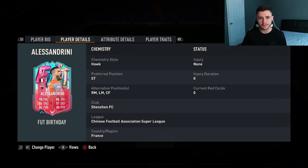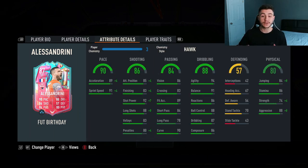If we look at his alternative positions we see a lot of versatility, which is fantastic. He can play striker, right mid, left mid, and also center forward. As you guys know, Alessandrini was such an iconic card in previous FIFAs and his stats look very decent on his foot birthday card.